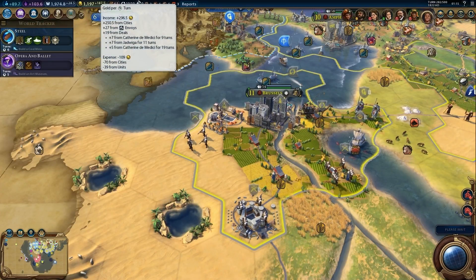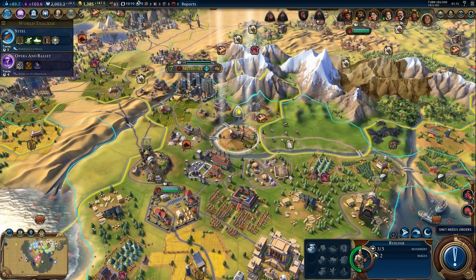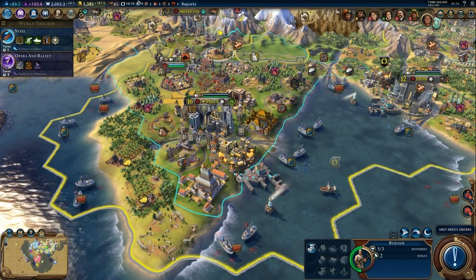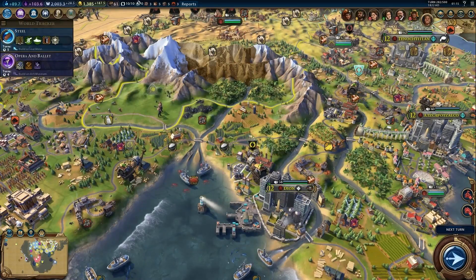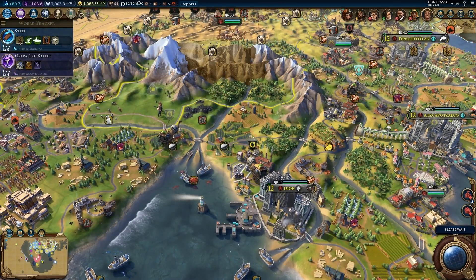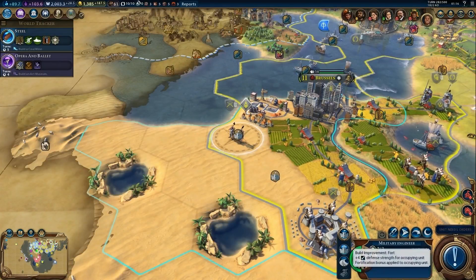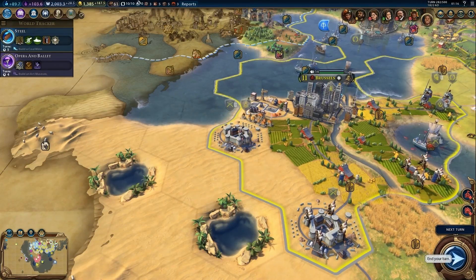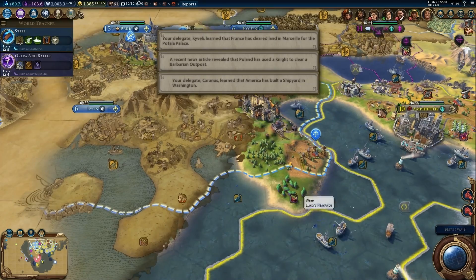Currently spending 39 on unit maintenance. I'm going to build a road here. This unit has built a farm, which is good. I'm still building the housing complex. I can go for coal, which should be part of Dion's territory now. I'm also going to build a fortress in that position. The oases in the desert should give a boost in terms of food output, and there's wine nearby that would be interesting to access.